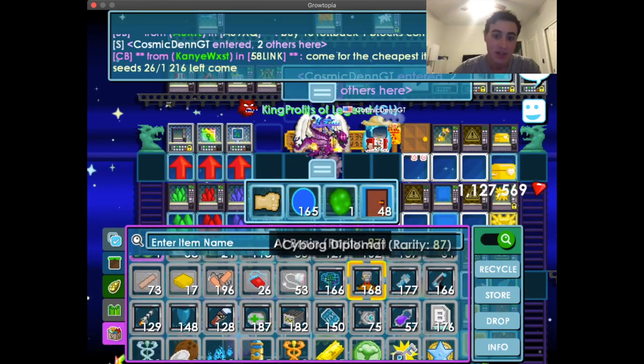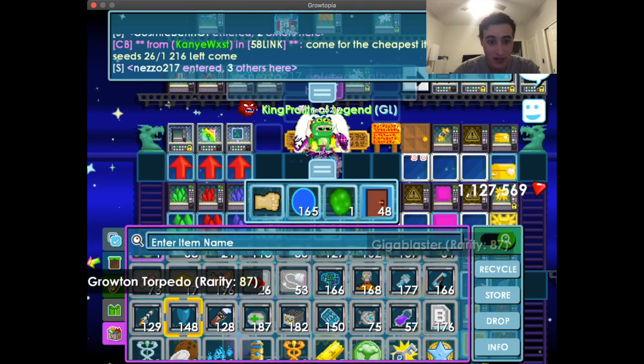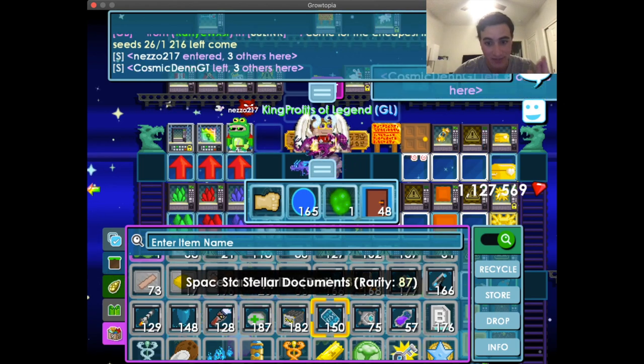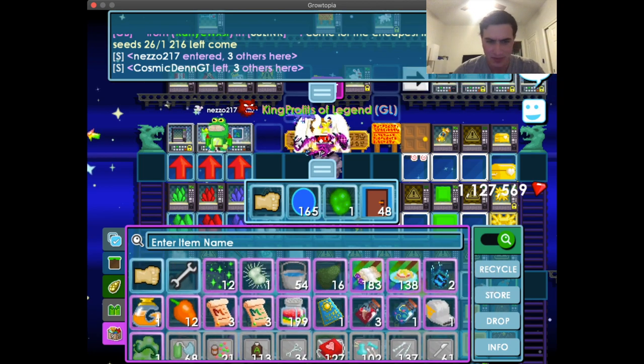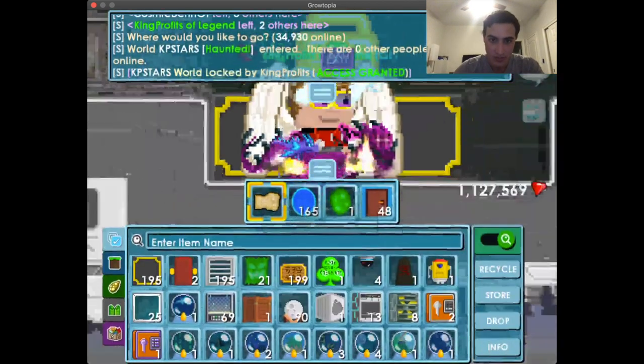Here are the 12 tools: the AI Brain, the Cyborg Diplomat, the Galacta Bolt, Giga Blaster, Torpedo, Shield, Quad Scanner, Space Med, Supply, Document, Tack Drone, and Teleporter Charge — which is the most expensive tool, by the way.